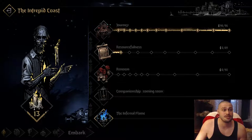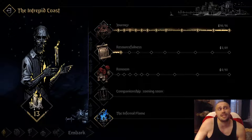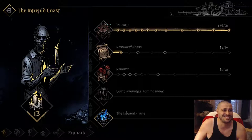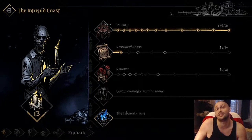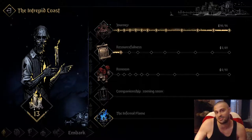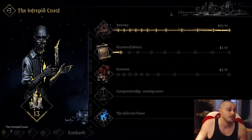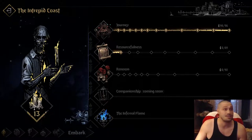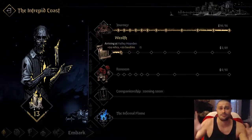The Infernal Flame is here for the night runs, and you're gonna need to put 25 candles into the Infernal Flame for night runs. This is the last upgrade — you need to learn how to play the game first before going for night runs. There's also not enough quirks for night runs yet. I would wait for the full game release before even considering upgrading the Infernal Flame. From the Interpeed Coast: Journey — max it out; Resourcefulness — 5 candles. Then move on.